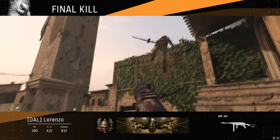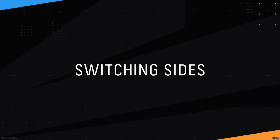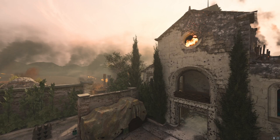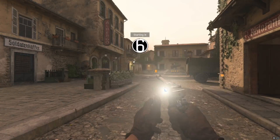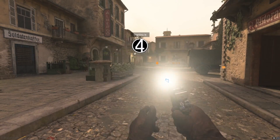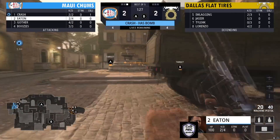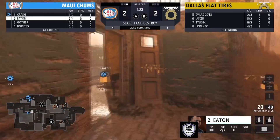Dallas Flat Tires with a nice win — great play circling the bomb back to B to get out of that open space once they heard that sniper shot by Crash. That was a good rebound for Dallas Flat Tires to make this series tied 2-2 going into round five. Now we're going to see Maui Chums on offense — a big round for both teams to go up in this series.